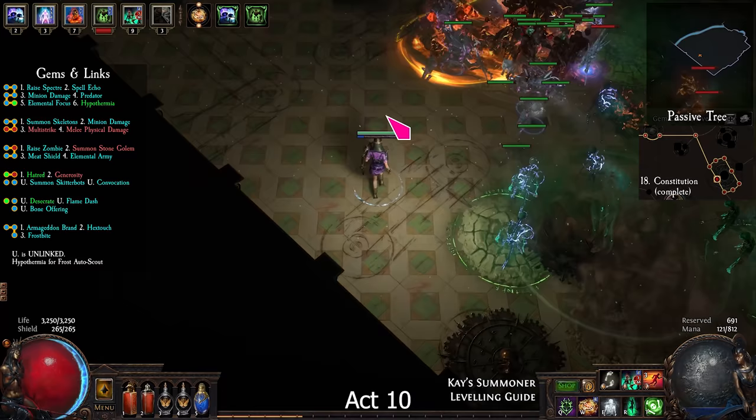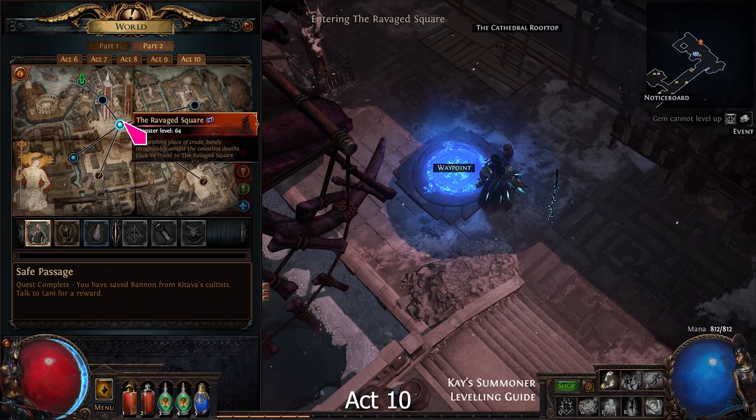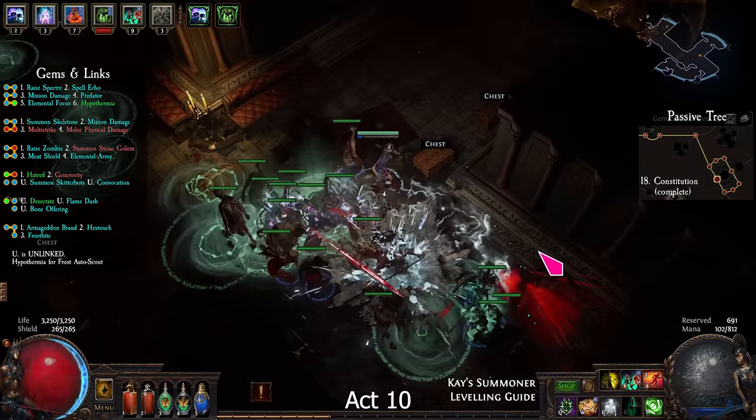Complete the Merciless Lab, then allocate Bone Barrier. I recommend setting Bone Armour to left mouse button so that it auto-casts while you're moving. Go through the Torched Courts to the Sanctum of Innocence. Kill the boss and take the Staff of Purity.